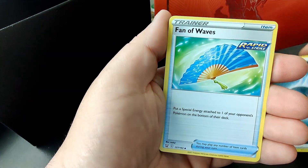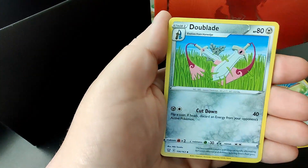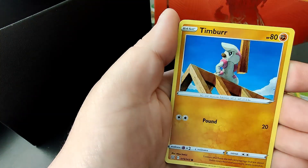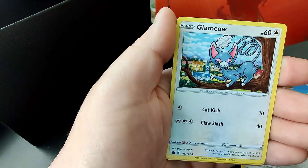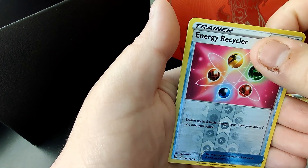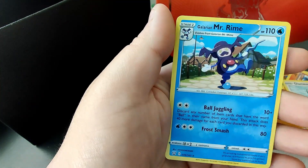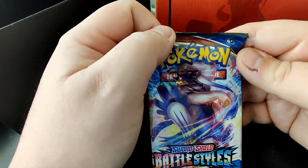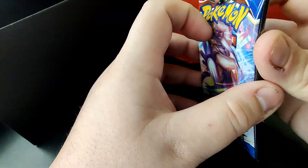Dark energy — could this be a sign? Phantom Forces, Dullaran, Dull Blade, Cacnea, Pinsir, Natu, Timburr, Tepig, Glamow reverse hollow, and a Galarian Mr. Rime. And we are down to our last Battle Styles pack for this small opening.